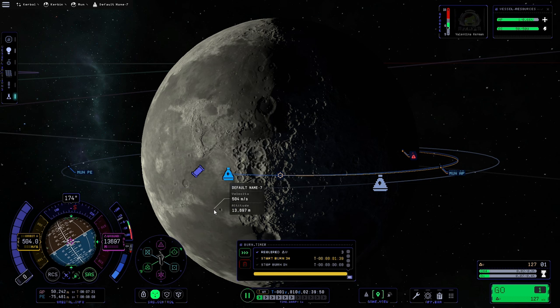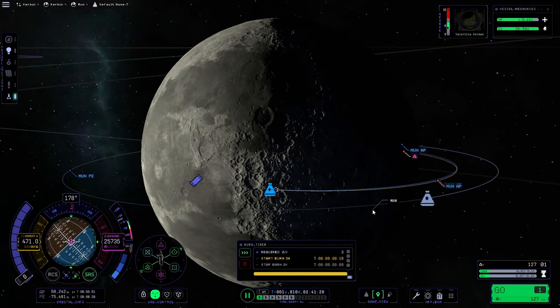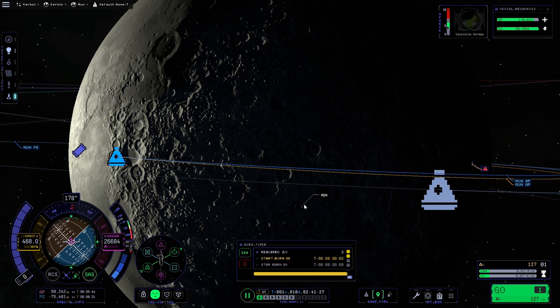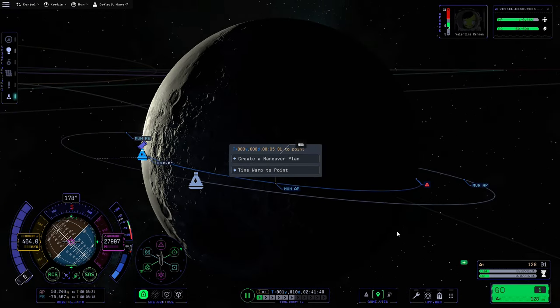Now we'll turn off RCS and point at the maneuver. This is only a 3 delta-v burn, and because this ship is so light the RCS is much more effective than on heavier ships. So we're just going to use RCS for this burn instead of the main throttle, because we need to make the most of the fuel — as you can see we only have a very small amount left. We'll warp towards the maneuver and use RCS to bring our inclination down.